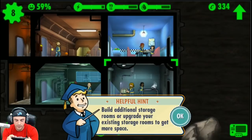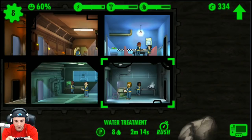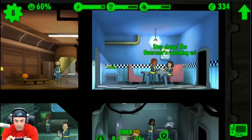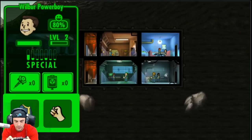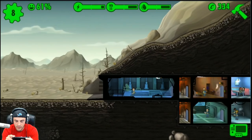Let's see what we can build here. Looks like we have options to upgrade the water treatment. We want to build living quarters — what happens if they're not in a living quarter? Let's put Austin Yexus in the living quarters and see what happens to him.